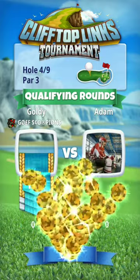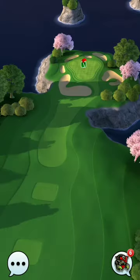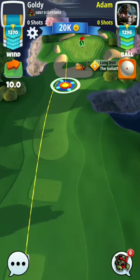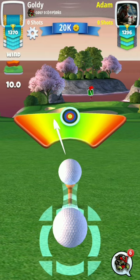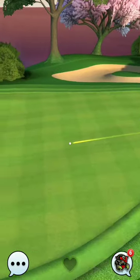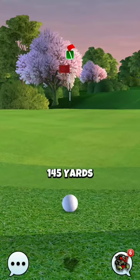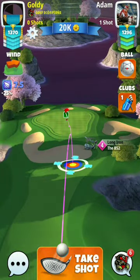This is hole number 4 of the Pro Division Cliff Top Links Tournament. You can play this hole from either of the Long Irons. I'm going to use a different shot here. This is an important par 3 hole — you can get an easy hole-in-one on this course. You must check out your first bounce and second bounce, and the rest the ball will do. Take plus 15% over-adjustment, 7.5, Navigator — this is our medium here.